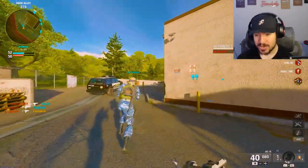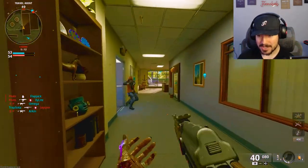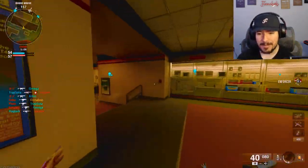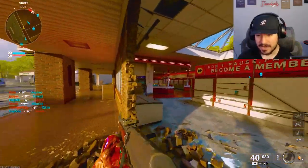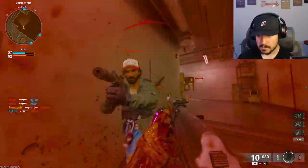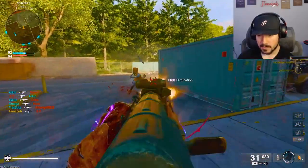SMGs are so overpowered in this game. With this AK — snipers don't matter when you're going against an SMG. You literally cannot get a shot off. We were up by 15, now we're down by three — game's gonna be heated. I love Black Ops 6 but at the same time this game can be so dumb. There's always someone sitting in there. Gotta watchdog — Kilo, no way! Get destroyed!